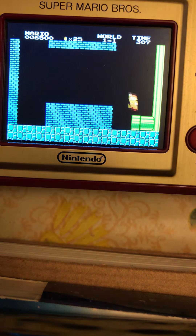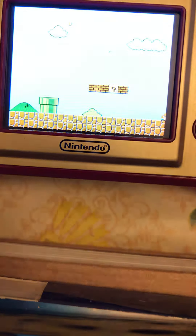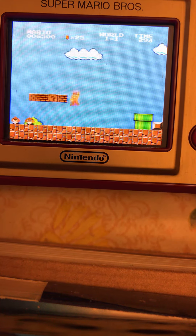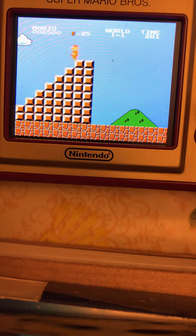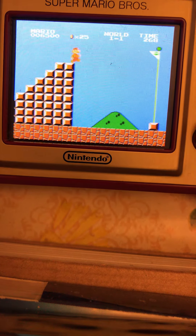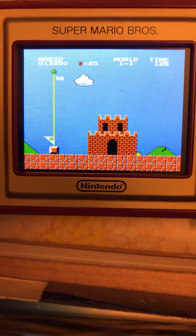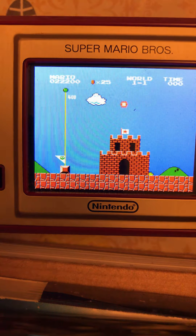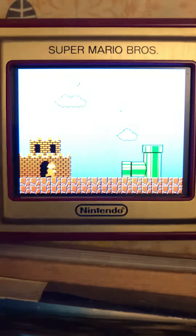Just fixing the camera so you guys can see. We're gonna go here — I pressed down and went through the pipe. We're not going over here; you don't always have to kill the Goombas. If you hit the top of the flag you get all the points — all your coin points. Yeah, it does that celebration. World 1-1 done, going to World 1-2 guys!